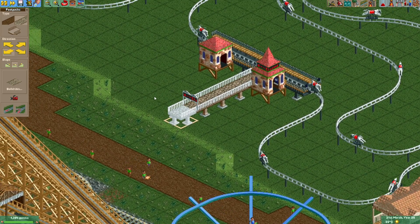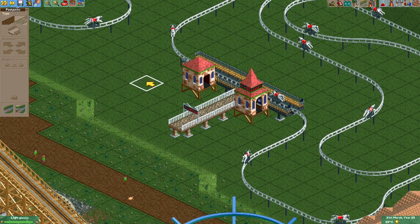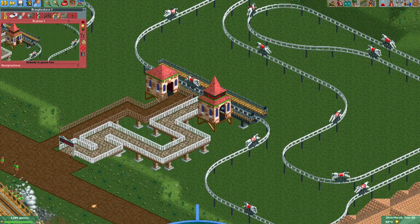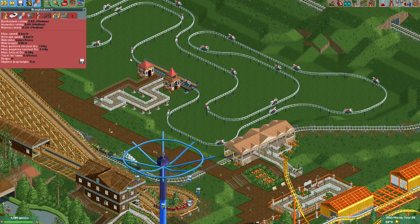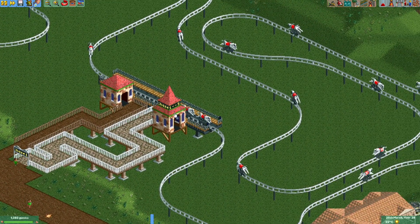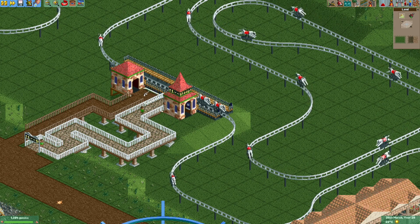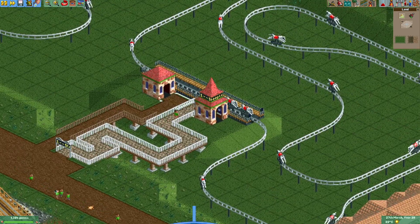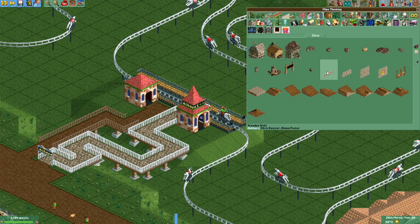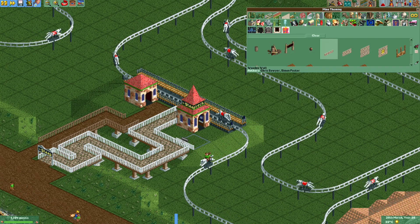I'll make a little bridge here — I'll probably put some water under it later. Now that we have a queue the ride can be opened for guests. The ride also needs a nice station building. I'll raise the ground under it a bit and make a simple building that looks like a barn, using lots of mine-theme wooden walls in different colors with lots of windows.